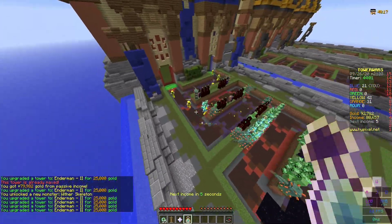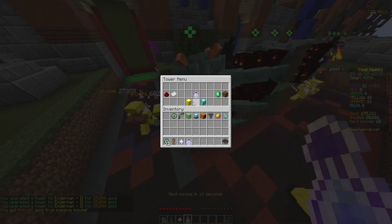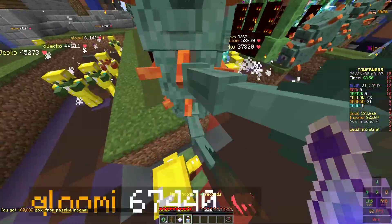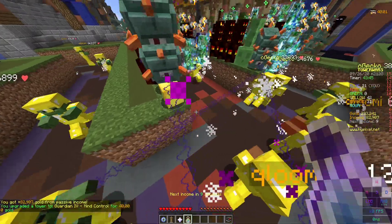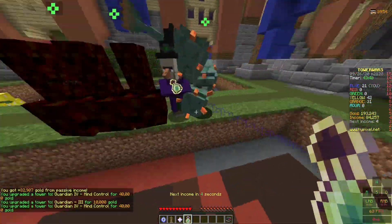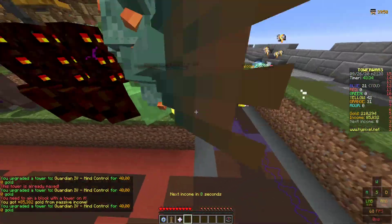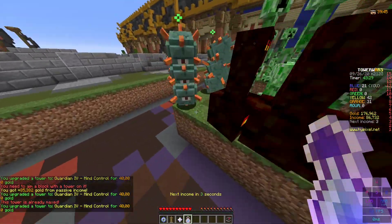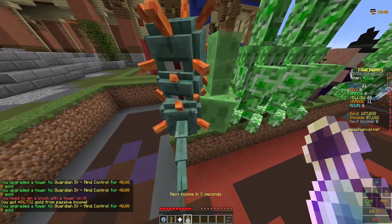Everything is now upgraded to full except the massive giga upgrades. For different mobs you have choices because you only get one specialization. For all the guardians you want Mind Control — that's probably the first one you want to do because it is really useful. Get all of your mind controls done because it makes them go backwards and take a ton of damage.